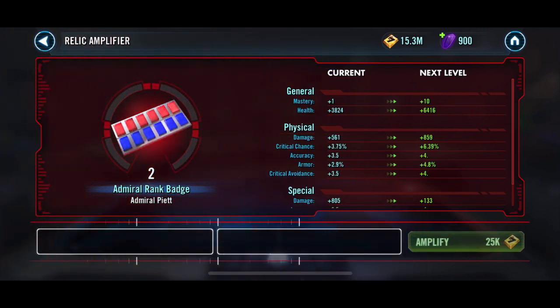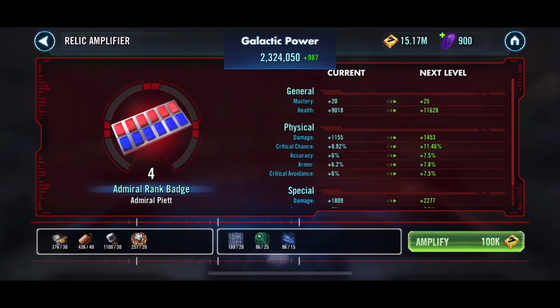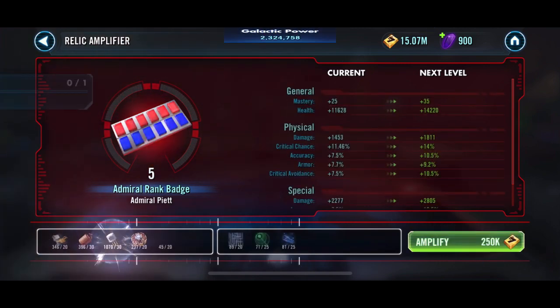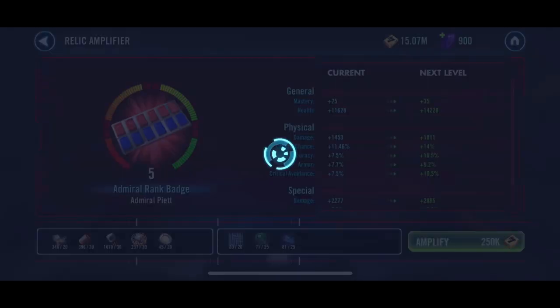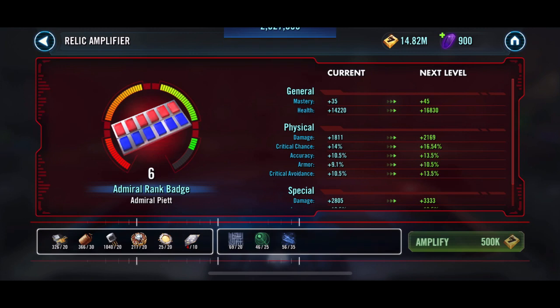So we're getting this thing to Relics. I'm really interested to see how this changes the Imperial Trooper team, because this will be the first Relic on that team. I'm curious how it does in some of the territory battles and how much better it is with a Relic. So Relic 5, and that will get us a checkmark. I think it's for the Sith Eternal journey. We got to 6 — what do we need for 7? We are really close.